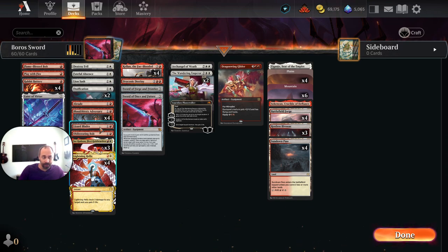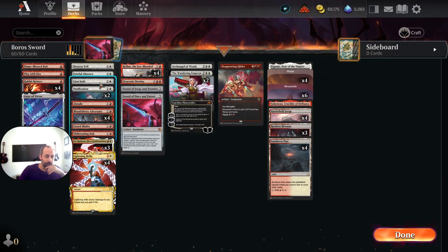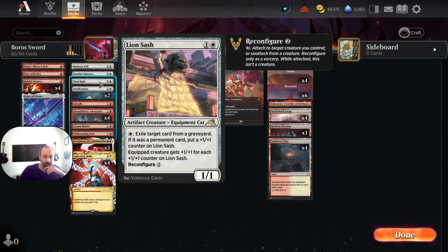Onward with tutor targets. We can also tutor a Lizard Blade — just a one-of that can give a creature double strike. We have a Lion Sash. I don't know how great this card is, but there are a lot of decks right now making use of graveyard strategies, so I think a one-of is worthy of inclusion. I don't think it's a great magic card otherwise, and in a best-of-three it's probably one of the first to come out in any deck without graveyard synergy.